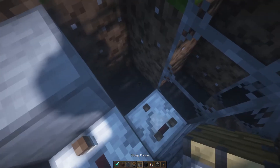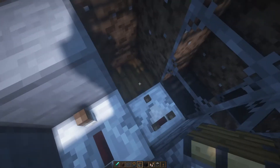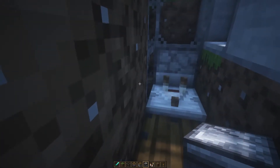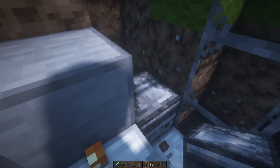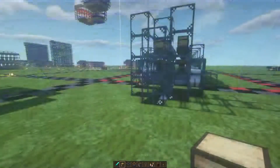Grab a sticky piston, remove the block in front of the comparator, and place the sticky piston there. Grab your observer — you'll probably have to remove these three blocks — and place the observer looking into that comparator. Turn around and place another observer facing the opposite direction so that its back is looking into that glass block. Then fill this hole back up.